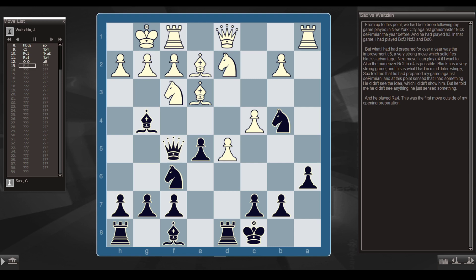From up to this point, we had both been following my game played in New York City against Grandmaster Nick DeFermian the year before, and he had played h3. In that game, I had played Bxf3, Nxf3, and Bd6. But what I had prepared for over a year was the improvement c5 — a very strong move which solidifies Black's advantage. Next move I can play e4, and the maneuver Nc2 to d4 is also possible. Black has a very strong game, and this was what I had in mind.